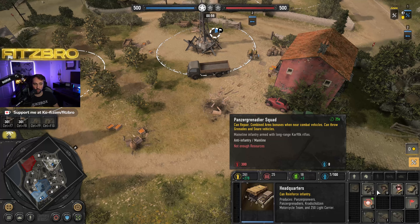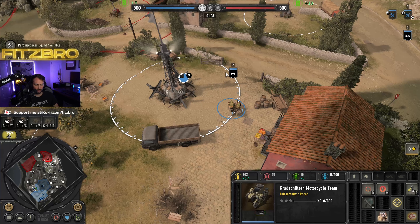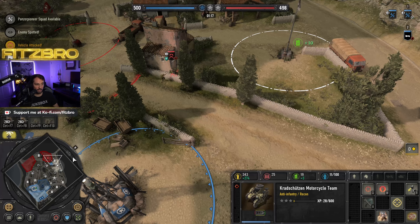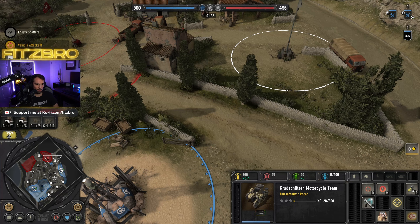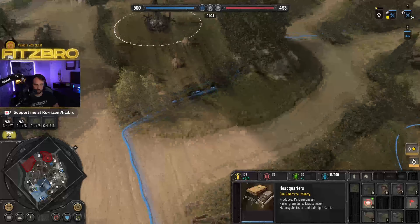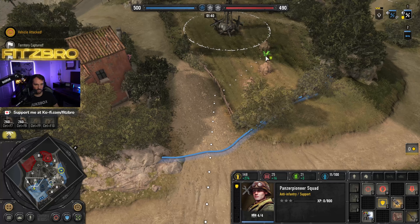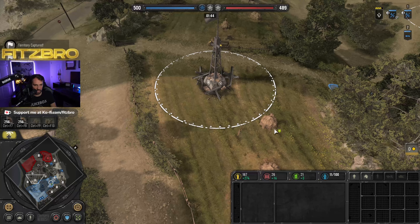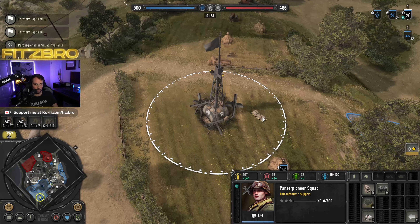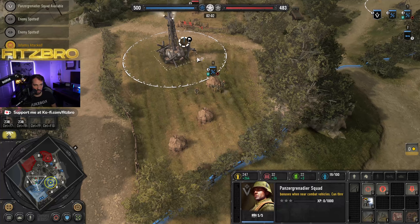I'm sending my Panzer Pioneers up the left side to grab territory, and my next unit in queue is the Panzer Grenadier at 300 manpower. There's the enemy already showing up — I'm going to position my bike to escape and not take that fight. I'll go around them and start back-capping their points. With my Panzer Grenadier, my goal is to support this first Panzer Pioneer. I'm taking a position behind this hay bale in green cover. When the opponent shows up, I get immediately into cover rather than fighting while building.